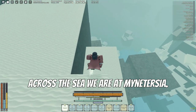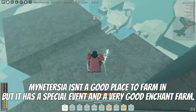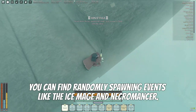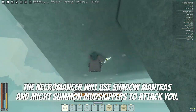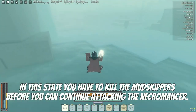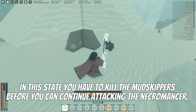Across the sea we are at Mintress. Mintress isn't a great place to farm in general, but it has a special event and a very good ancient farm. You can find randomly spawning events like the ice meg and the necromancer. The necromancer will use shadow monsters and might summon mudscrivers to attack you — in this state you have to kill the mudscribers before you can continue attacking the necromancer.